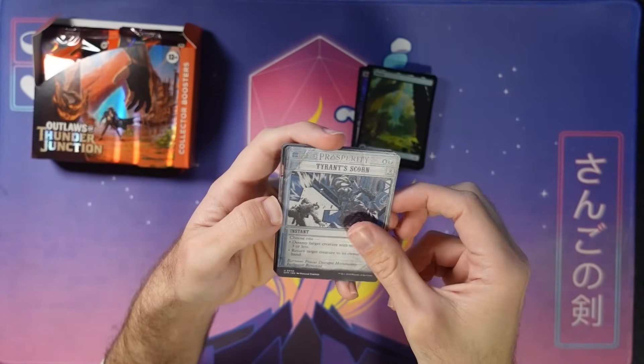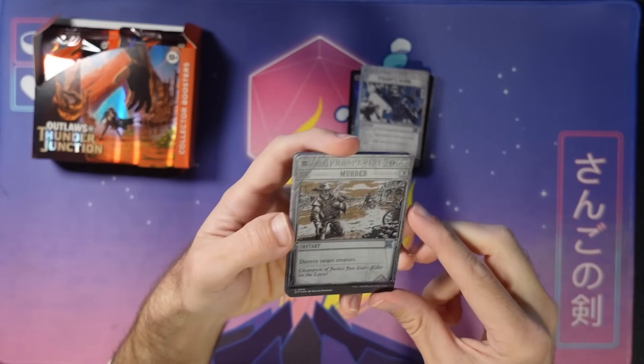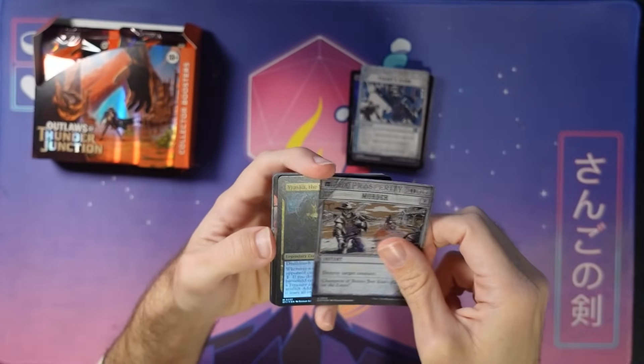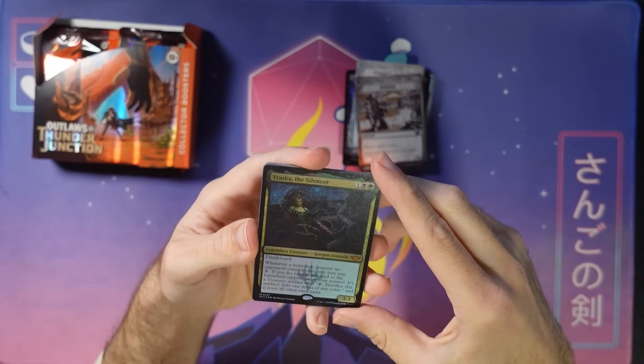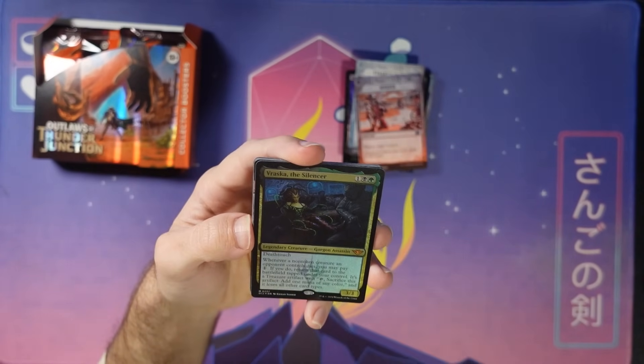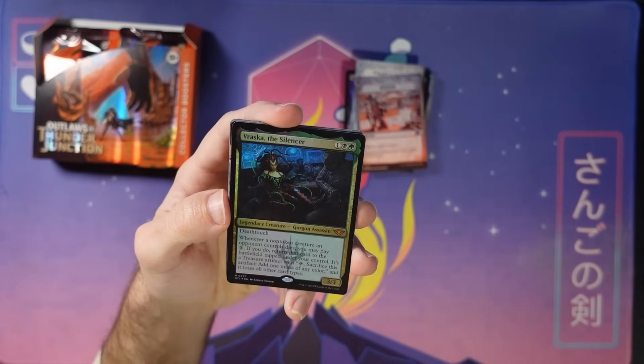Tyrant Scorn — sure, reprint. Foil Murder — look at how cool those foils are, those are rad. Foil Mythic Rare Verasca — that is pretty cool. You get to bring their stuff back as treasures. I'm looking forward to seeing what kind of wacky deck folks build with this.